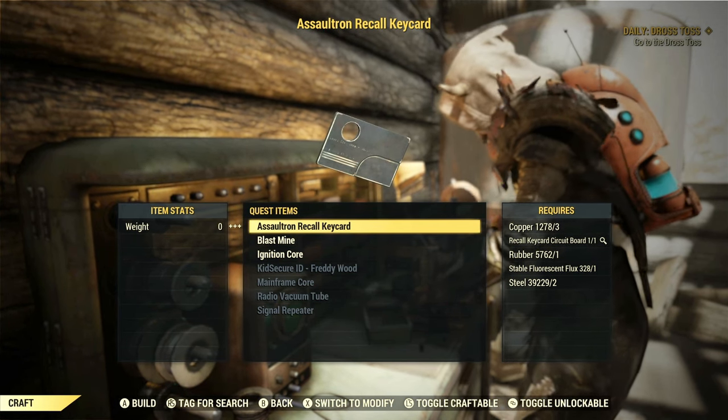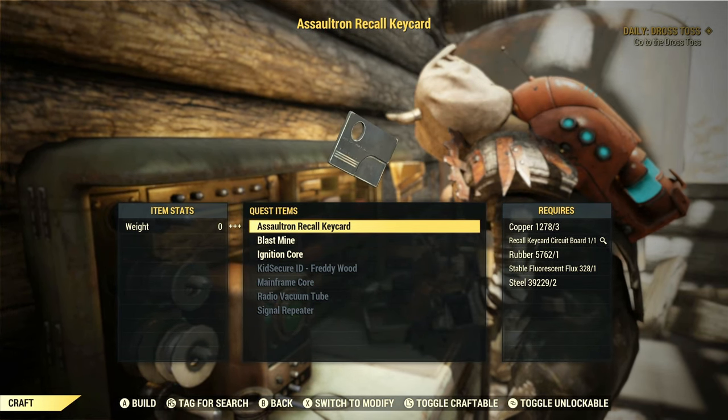To craft the Assaultron Recall Keycard, you will also need one Stable Phosphorescent Flux, three Copper, two Steel, and one Rubber.